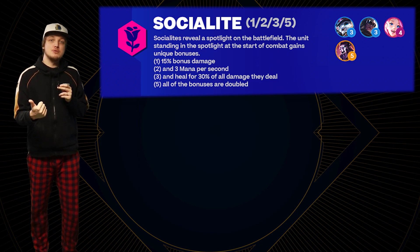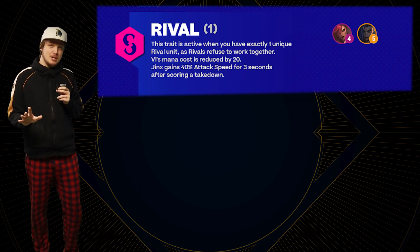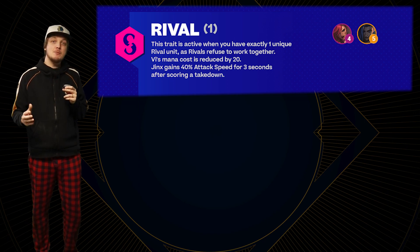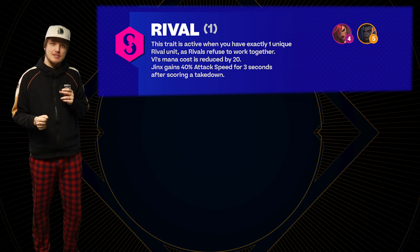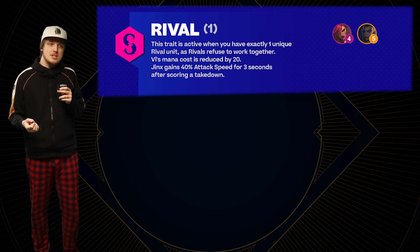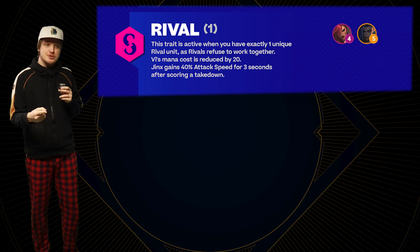There are also changes to other traits. With more Socialite units: 1 Socialite gives you damage, 2 gives you mana, 3 gives you Omnivamp, and at 5 Socialites, all the bonuses are doubled. And then there is Rival, which is far more clever than people realize. Before, we had Sisters - a bonus for Jinx and Vi where being together gave them a special ability. Now, after Jinx and Vi grew up and became rivals, their bonus is only active if you have only one of them on the battlefield. If you have both, it gets deactivated - just like the God Kings in the old set. Jinx still gets attack speed, but Vi instead of bonus range gets reduced mana.